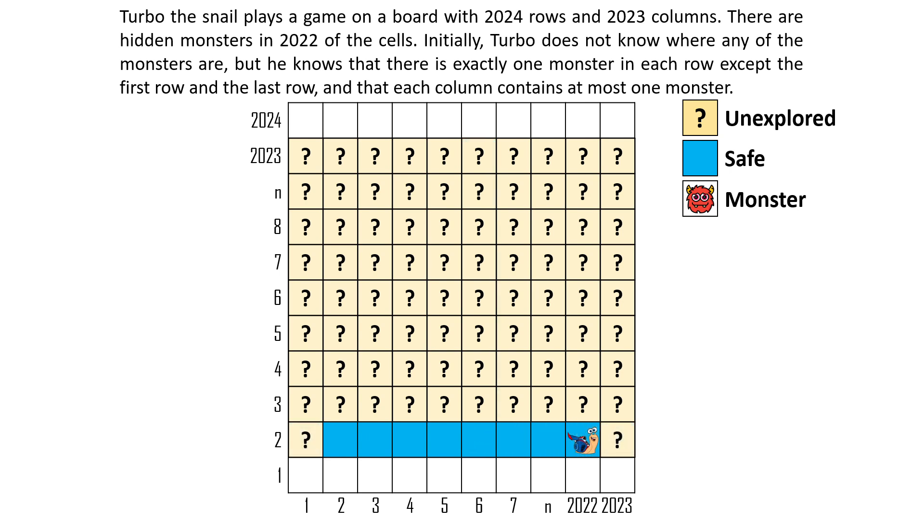In case Turbo doesn't meet a monster while searching the interior, he can check one of the border squares in the second row. Assume Turbo checks the left border square and does not find the monster — then the monster must be in the right border square. If he is unlucky, he finds the monster there and needs to restart. In this case, there is only one adjacent path to reach the safe cell above the monster. In the worst-case scenario, the monster can block every diagonal cell and block the only path, so he has to try another strategy.